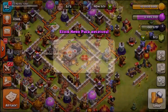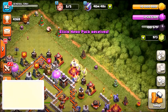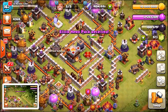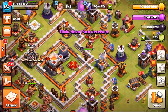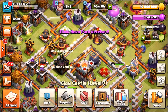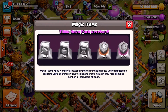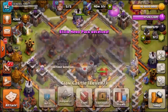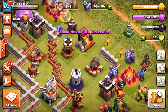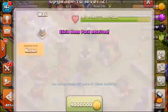The purchase went through — $9.99 later we have got 11.5 million elixir and 10 million gold in resources. Let me just check magic items: I've got one book of heroes, two wall rings, and a couple of potions. So let's do this — 10 million gold, 11.5 million elixir, let's see how many upgrades we get.